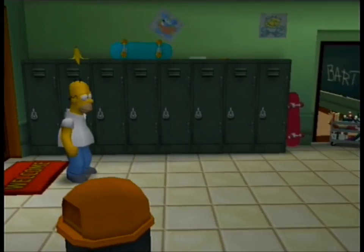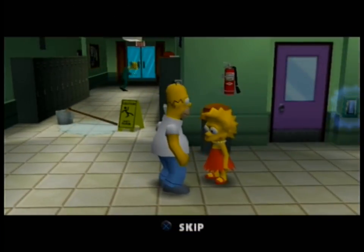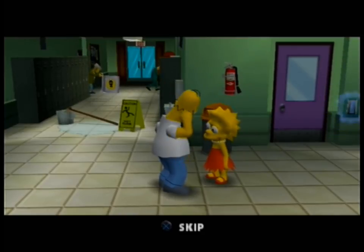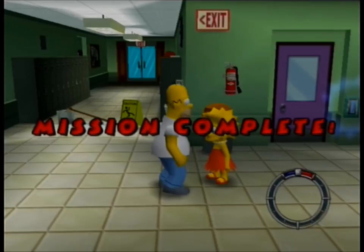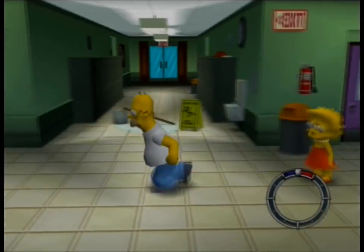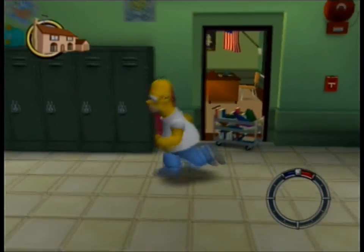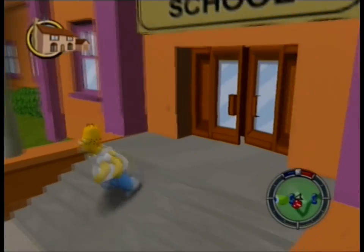Let's go ahead and go to Lisa and give her her science project. This is by the way the second area you can enter to buy stuff. Lisa says: 'Thanks for bringing me my model of the digestive system. Where's the gallbladder?' Homer ate it — it was modeling clay. Anyway, that's it for mission one. It's a very easy mission. These missions in the first level are just to get you accustomed to how the game's gonna play out.